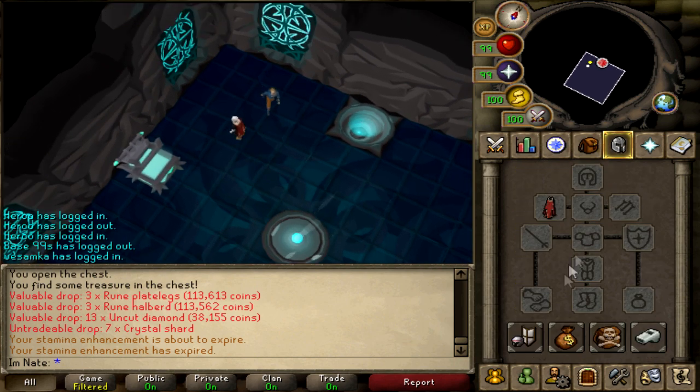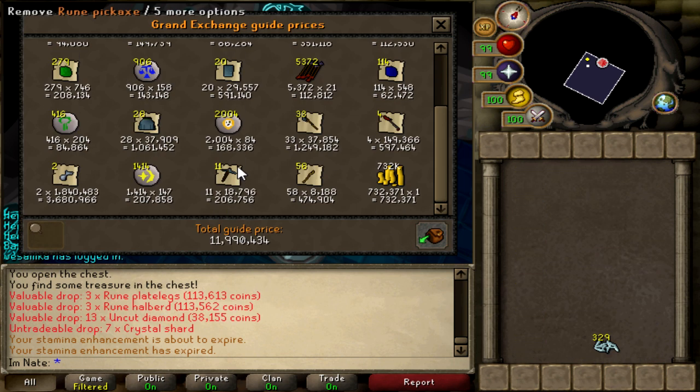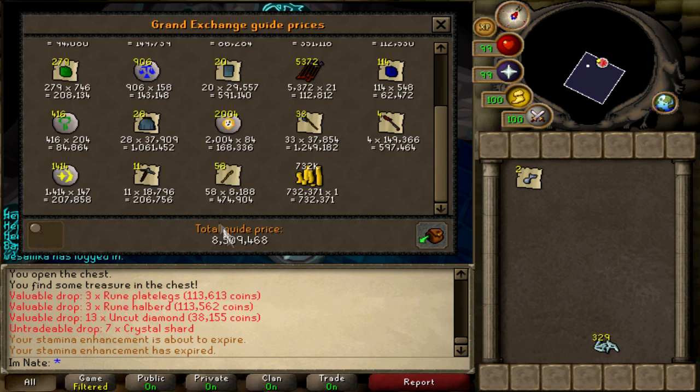I guess we should go ahead and price check the loot since that's what most people are interested in. 10 hours of the corrupt gauntlet with an 80% completion rate, so 45 completes. The common loot — not including the shards — is worth about 12 mil, but the armor seeds are worth more than that. Just the common loot with no uniques comes to 8.3 mil in 10 hours.